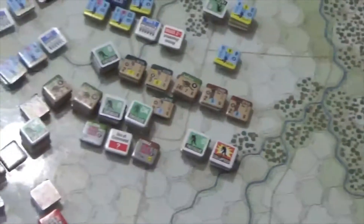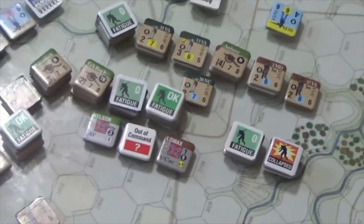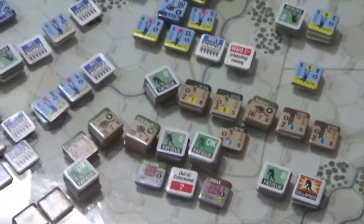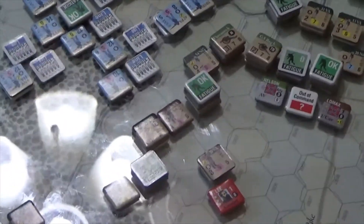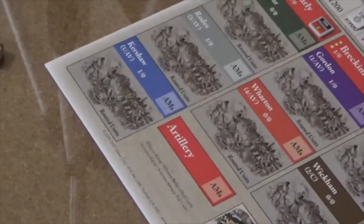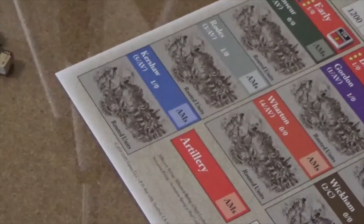Ramseur over here falls under Early, and he's done okay — he's got some disruptions going on. Really nothing major is left to come in; most of it is Cav. Kershaw was an optional unit and I prefer to play by the historical rules, so as far as I'm concerned, Kershaw is already halfway to Richmond.